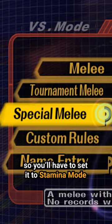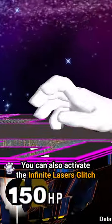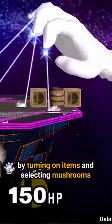Master Hand doesn't take knockback, so you'll have to set it to stamina mode if you want to kill him. You can also activate the infinite lasers glitch by turning on items and selecting mushrooms.